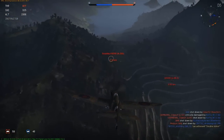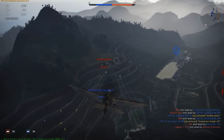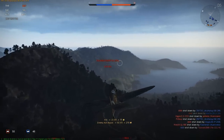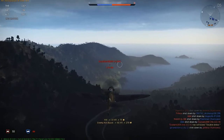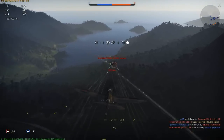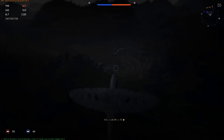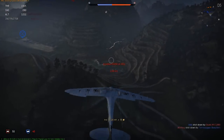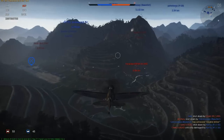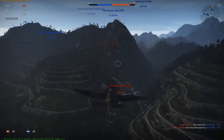I see an A-20G. The Junkers Ju 87 gets taken out by someone else, so I go for the A-20G — a very tough plane. That American bomber is very good, and those frontal machine guns are to be feared. I cross him, go up, and come down on him, being quite careful because the .50 cals of the turret hit very hard.